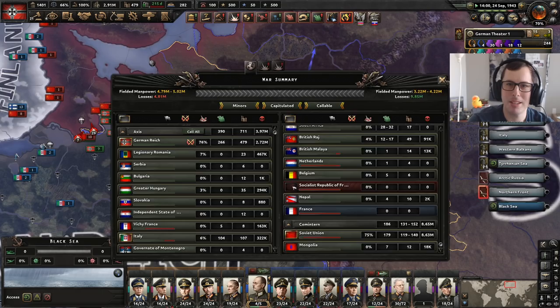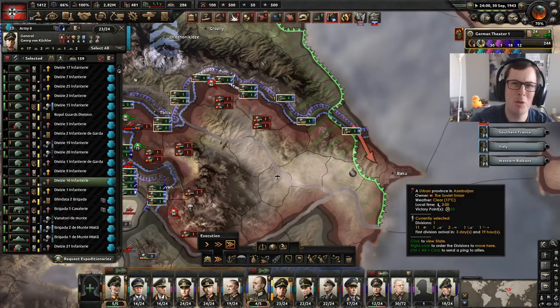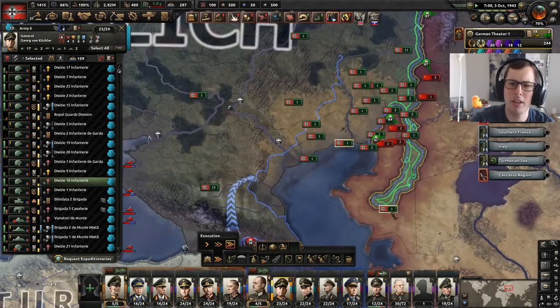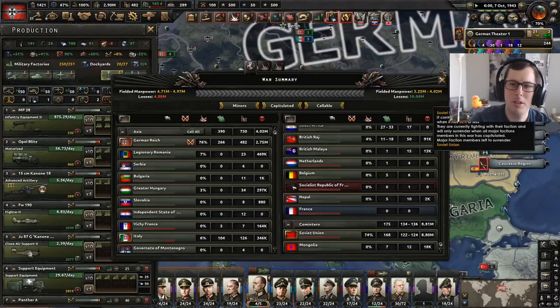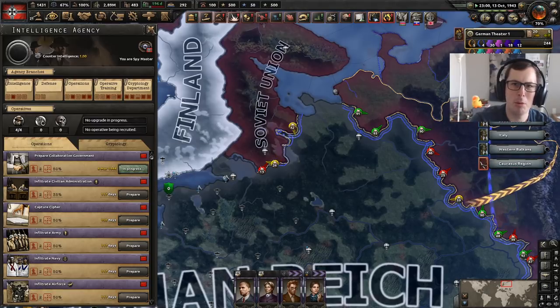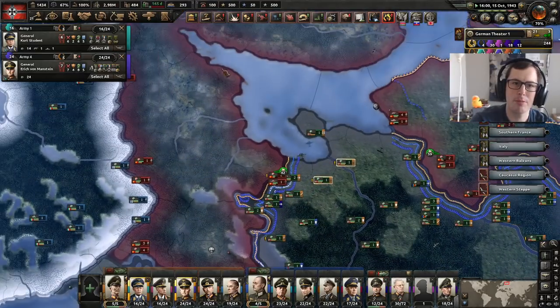I think I definitely recommend giving this mod a try — maybe wait until it's balanced a bit more. I'd say like in 1942, it could have gone either way. But as long as you don't overstretch yourself, you're fine. The Soviets really are on their way out. With the intel revealed, I don't think this will really need to be finished — we'll probably capitulate them before 1944. Even if we don't, that collaborationist government should just cause them to capitulate.